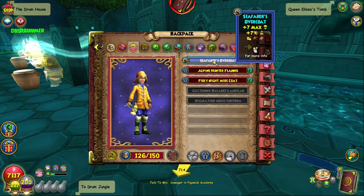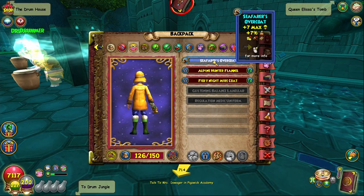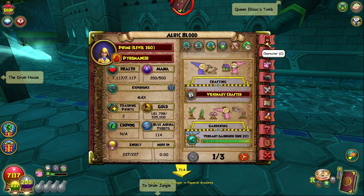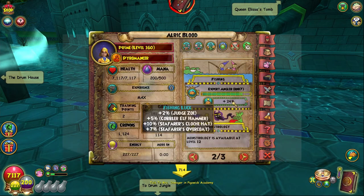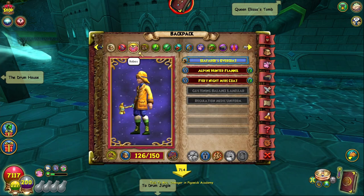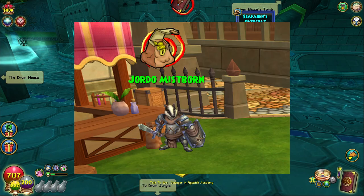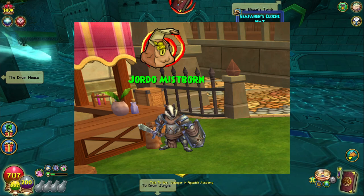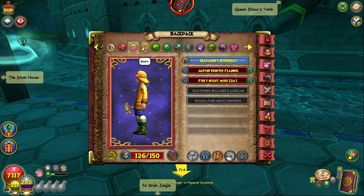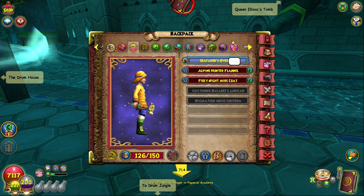Another thing to know is fishing luck gear. There are pieces of gear that give you fishing luck — keep in mind this doesn't help you get more chests, it just helps you catch the fish you're trying to catch. It's a good addition and will help so you don't get randomly RNG'd by Wizard101. The easiest way to get a free one is to get arena tickets and buy it from the NPC there — his name is Jordo Misborn.